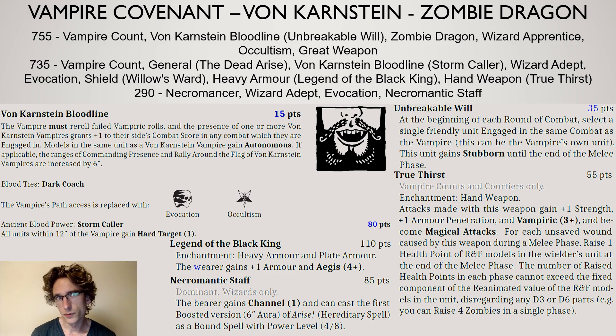Stubborn halves combat res wounds after combat — so if you lose the combat by five you only take three wounds instead of five. Afterwards you could further reduce this halved combat res with a battle standard bearer, the aura of the winged reapers, or the corpse card. You can also build toward grinding with winged reapers close to the zombie dragon, but I really wanted to stick to the theme and include the dark coaches, mainly because they have the blood ties with the von Karnsteins. It's not necessarily the best list but it's a really interesting one.